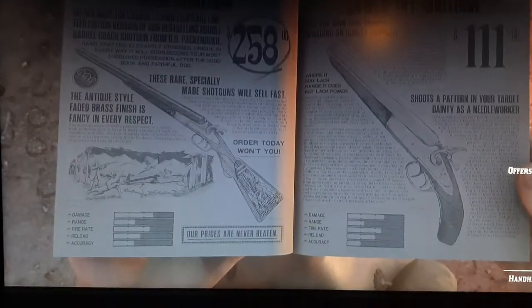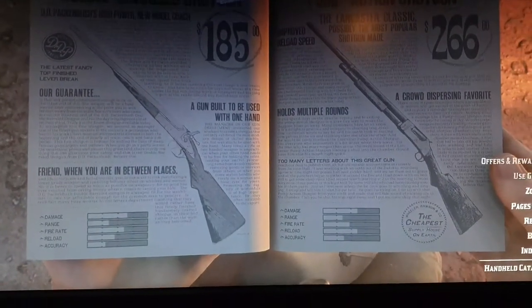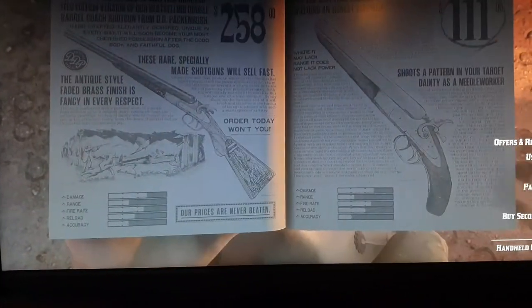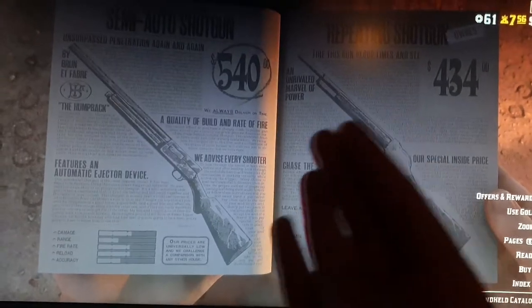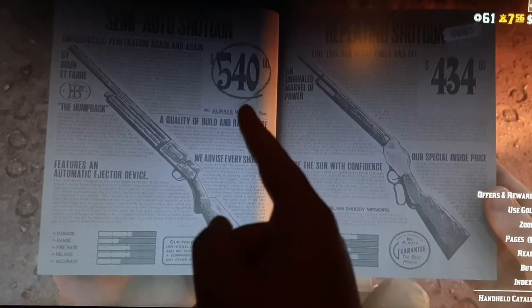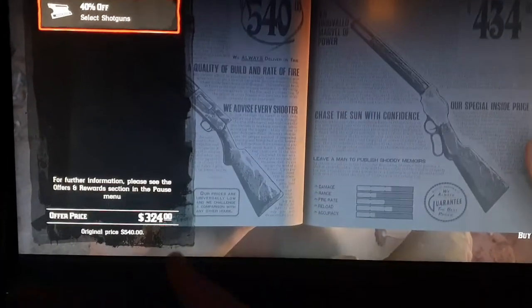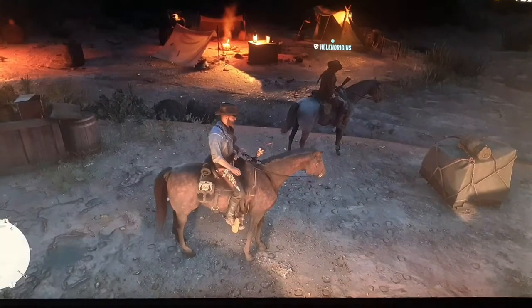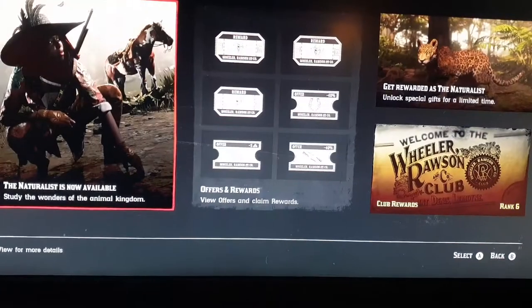Depending on which shotgun you're trying to buy, the discount will differ, but the weapon voucher applies the same way. It doesn't automatically get applied, which can cause some players to be quite confused. Be super careful which one you purchase — make sure it is the weapon you want. If you just pressed A on controller, you would simply buy that shotgun at full price. You have to manually press the left stick in to see your discounted price. Rockstar doesn't apply this automatically, which can lead to players accidentally not using their vouchers.